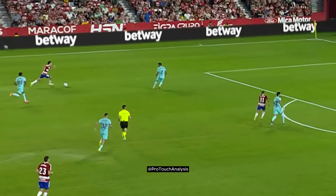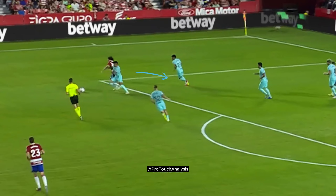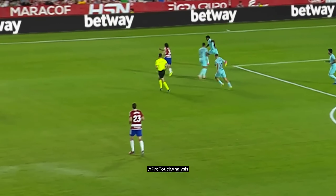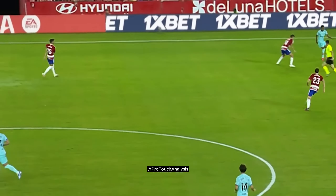Lamine tracks back to defend the opponent. Notice how when his fullback steps up, Lamine covers behind in case the opponent gets around him. As the ball is tackled, Lamine runs in to get possession and plays it back into midfield.